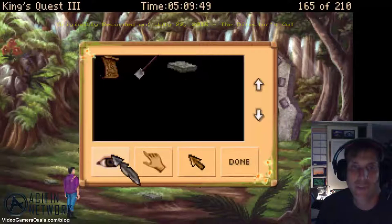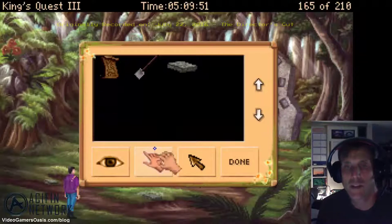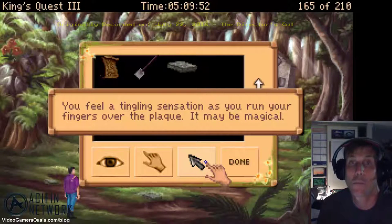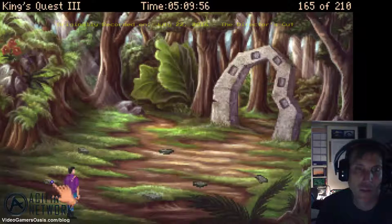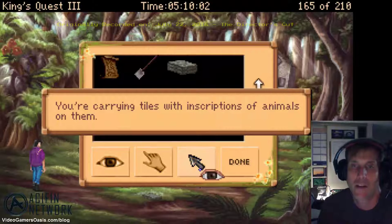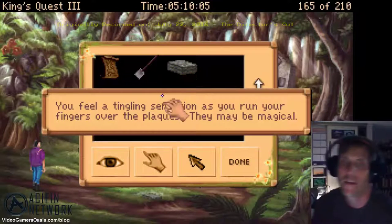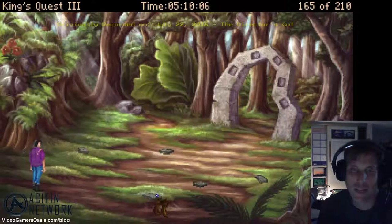You're carrying a tile with an inscription of an animal on it. What does the animal look like? You feel a tingling sensation as you run your fingers over the plaque — it may be magical. There's some energy in there. Let's grab all these other ones here. You're carrying tiles with inscriptions of animals on them. They may be magical. Let's get the rest of these plaques.